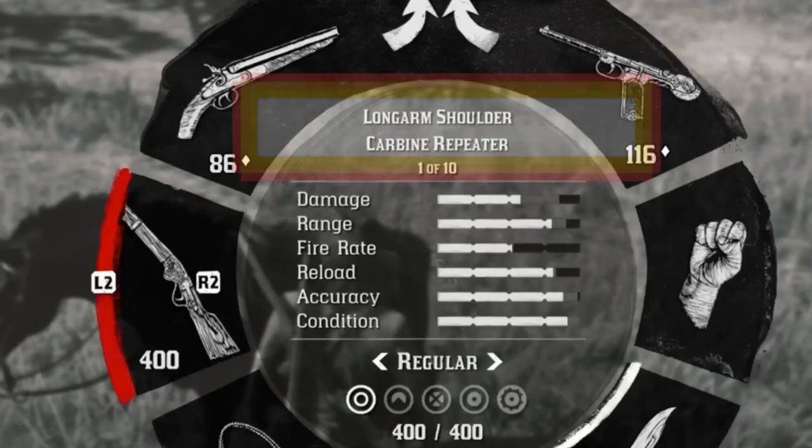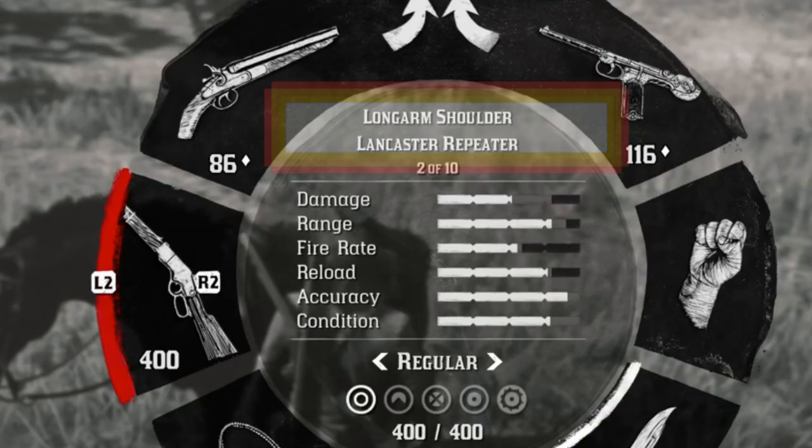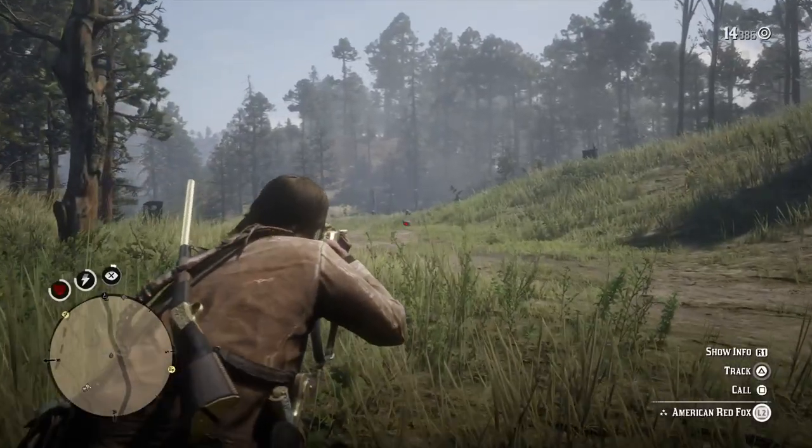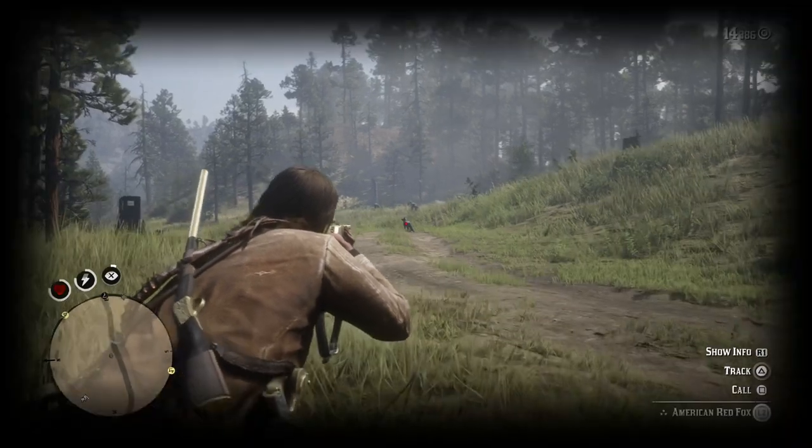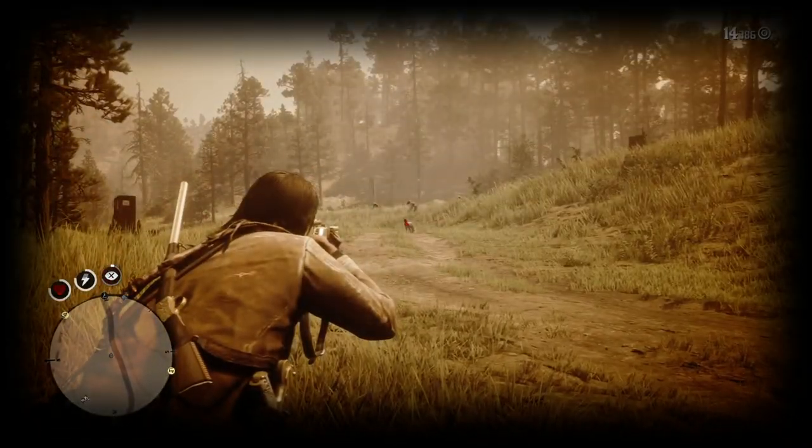The weapon you'll be using to make a clean shot will be a repeater rifle. I recommend crouching until you get close enough to make a nice clean shot. Lock on to the fox, then activate deadeye and reach for the headshot.